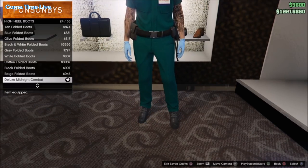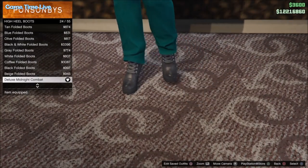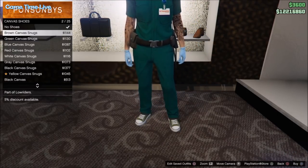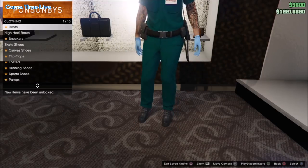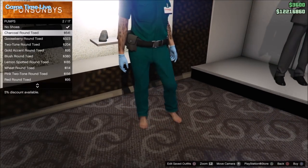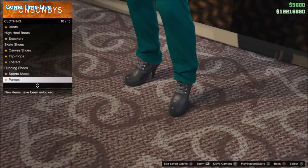And the boots I got on here right now will give the white sports shoes with the white socks. So if you like that you can apply these deluxe midnight combat boots. You can also apply the skate shoes, some other boots — any shoe component you have to apply underneath these paramedic pants. For this video I'm just going in with these deluxe midnight combat boots.